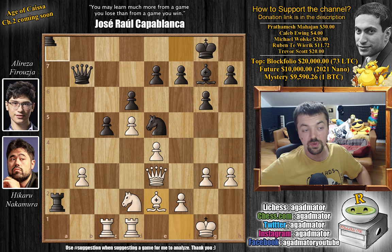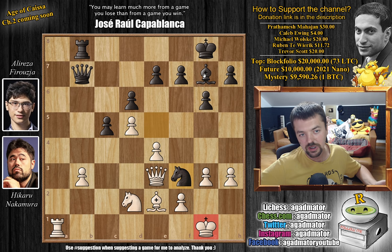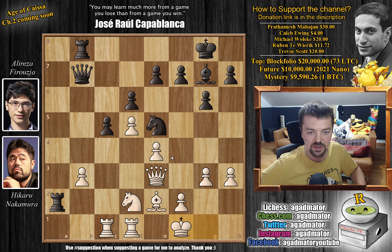So here we have rook to b8 by Firuzja, and now comes king to f1 — a very nice prophylactic move. Because if you try something like rook to a1 to simply chase away this rook, black can just capture, capture, and then play knight to f3 check, and the bishop picks up the rook. So you don't want your king in reach of this knight. King to f1 means you don't really care about any discoveries from the knight or the bishop.